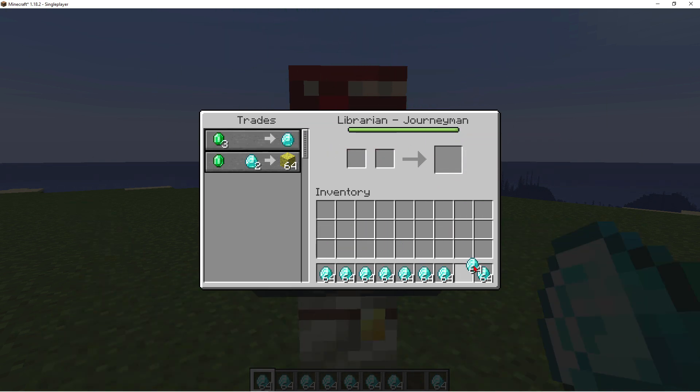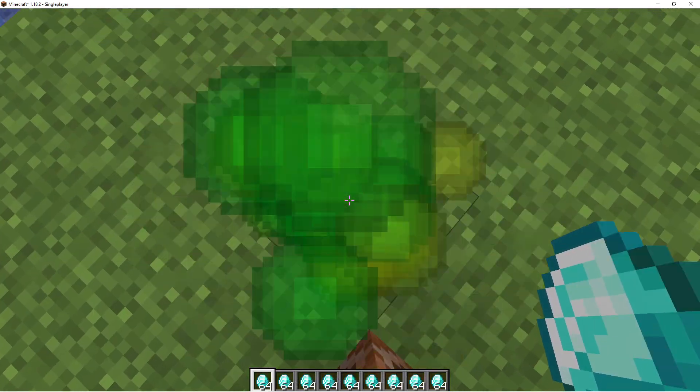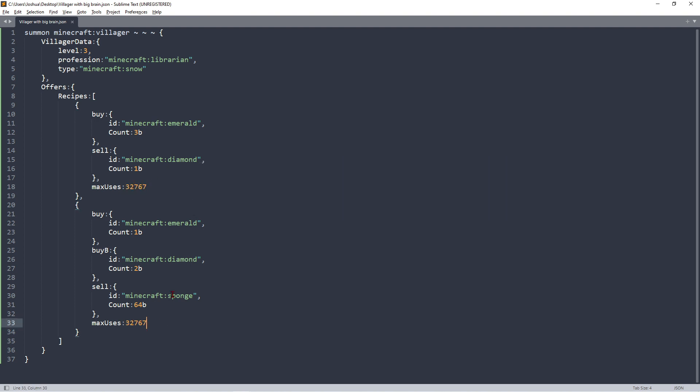Let's recap: we've got buy and sell within our recipes tag inside Offers. We can have buy, sell, and maxUses. We have the same structure for the second recipe with buyB and sell. I can add maxUses there as well, but for the maximum integer limit — if you're on a server, I'm not sure it will work, so we might as well leave it at 32767.